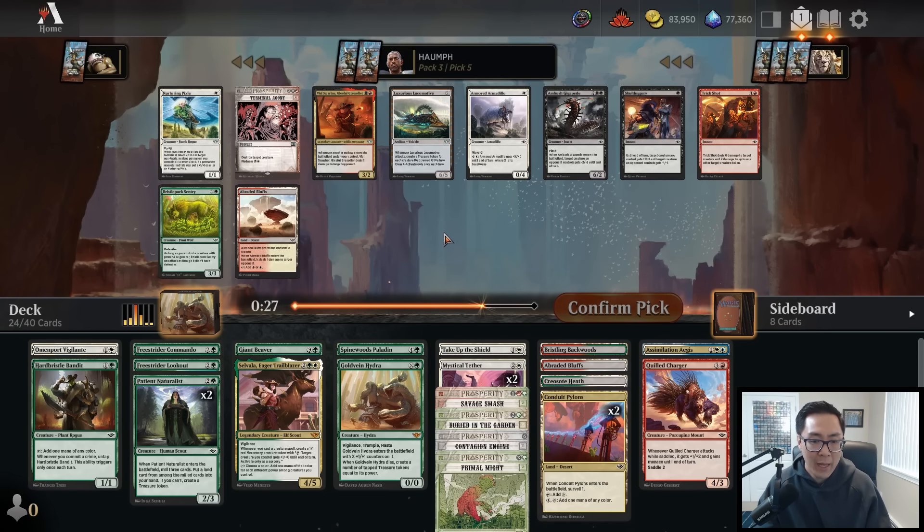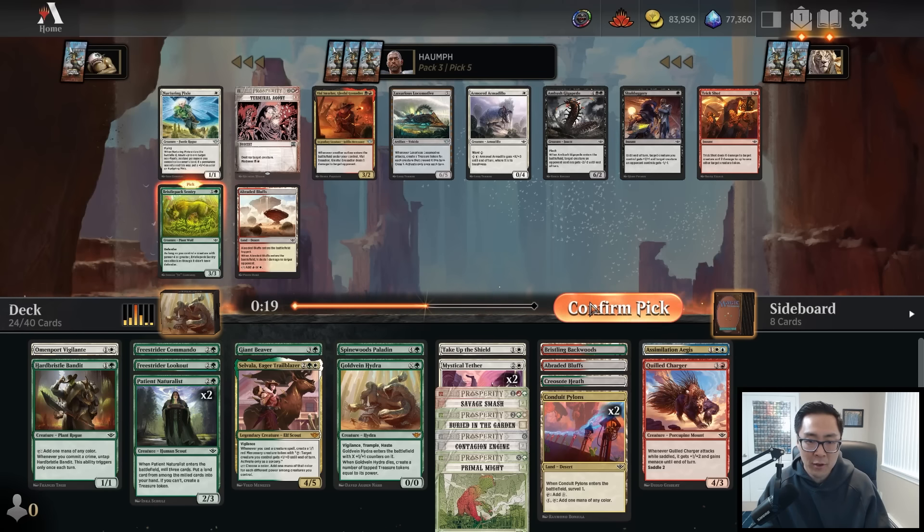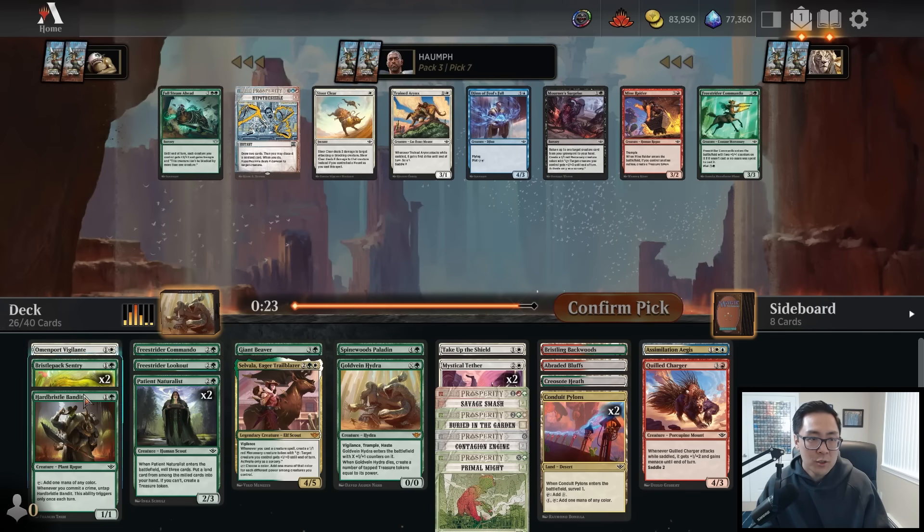Moving on - another desert, but I really need two-drops so I'm going to take the Bristleback Sentry to shore up the early game. Do we take another Bristleback Sentry? I think so. We have enough big creatures where they'll eventually be able to attack. I don't think Form a Posse is good enough to splash - it's more important for me to make sure I have enough two-drops. Now I have four two-drops, feeling much better about my curve. I'll take Trained Erinx - a nice solid aggressive creature.